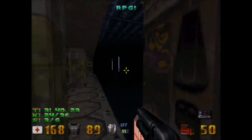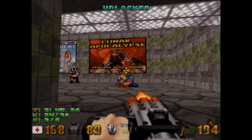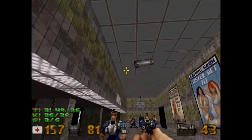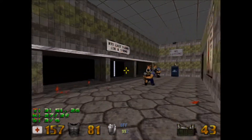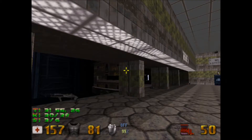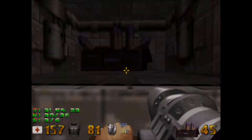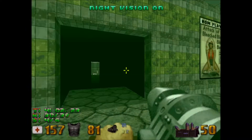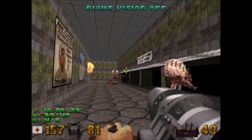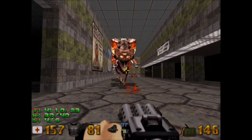There we go — now we have the blue key, so let's use it right here, but be careful because we've got a pickup station. And here we do have secret number four with RPG rounds. This moment is usually when I turn on the night vision goggles. Let's take care of these octobrains.